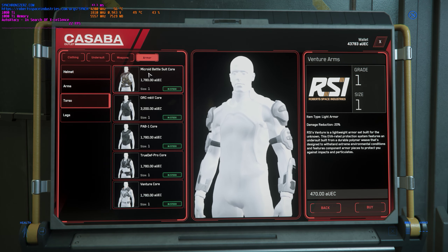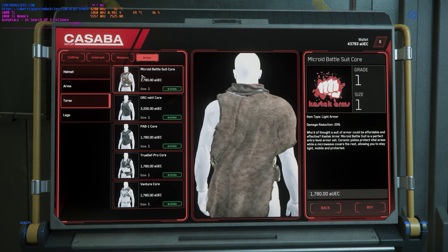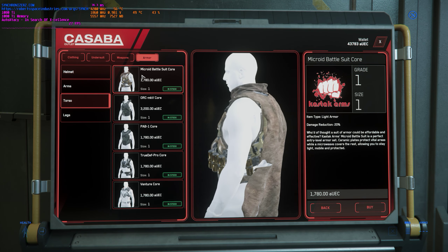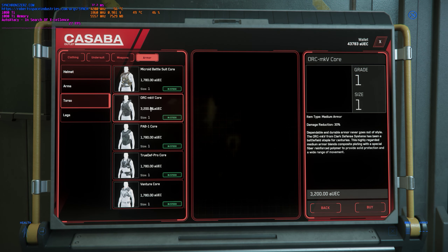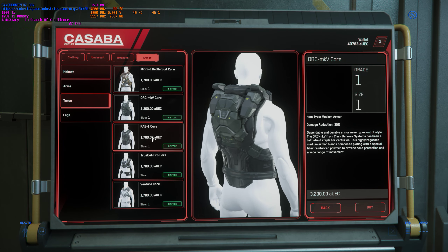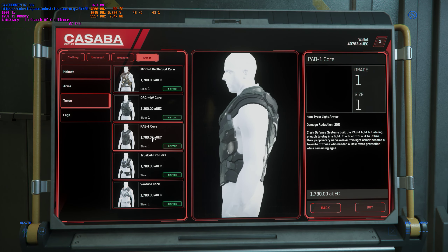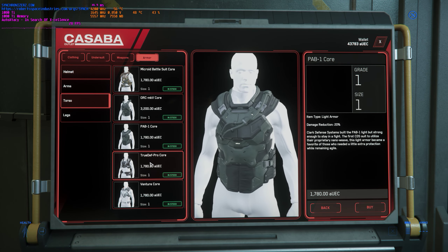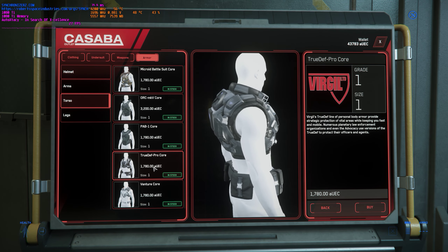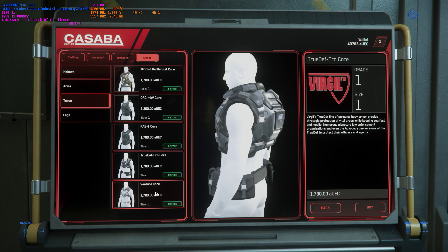You've got your torsos — all the same pieces. Here's your Microid Battle Suit armor, kind of like the sand people in Star Wars — it's light. Here's your Orc MKV — this is medium. Here's your Pad One core — this is light. True Def Pro core — by the price I'd say it's light. And your Venture core — it's light too.